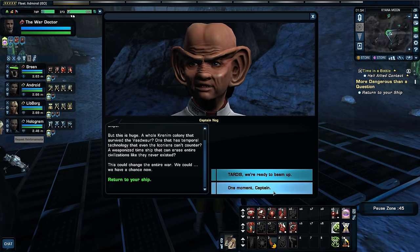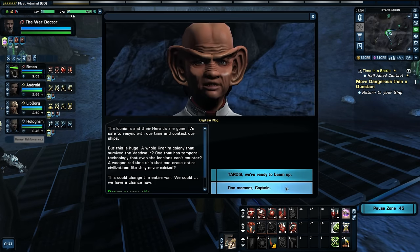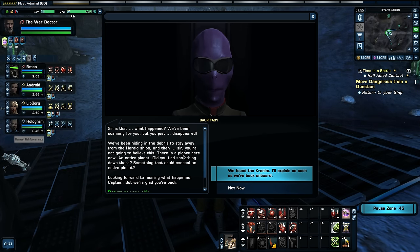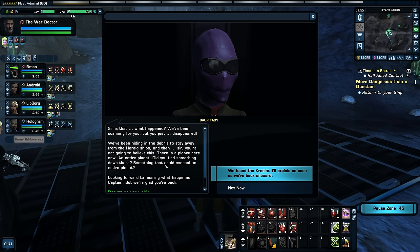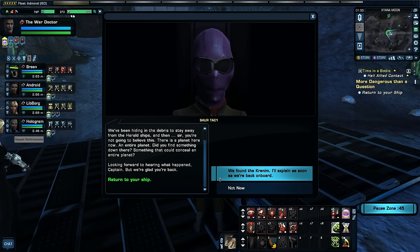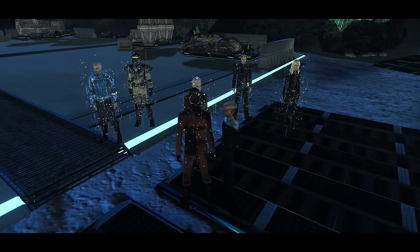I don't know if we should have that kind of power. The Iconians... is that it? What happened? We've been scanning for you but you just disappeared. We've been hiding in debris to stay away from the Herald ships. And then — you're not going to believe this — there is a planet here now. An entire planet. Did you find something down there? Something that can conceal an entire planet? Yeah, you might say so. It's possible — very possible.